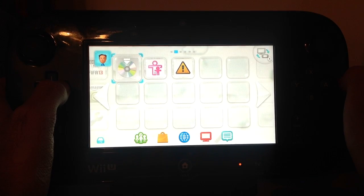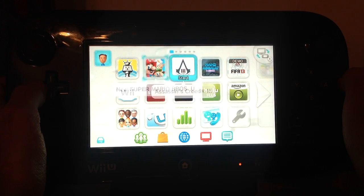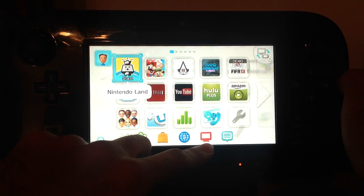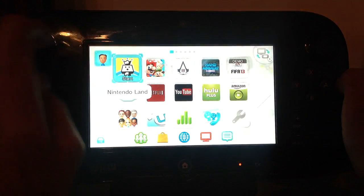That icon's used for obviously playing disc-based games, parental controls, health and safety, and so on. Down at the bottom here, you have Miiverse, the eShop, the internet browser, Nintendo TV which is not active as of now, and notifications.